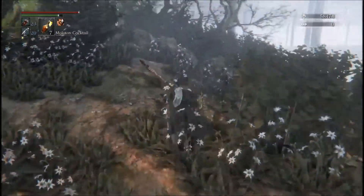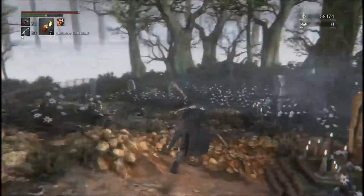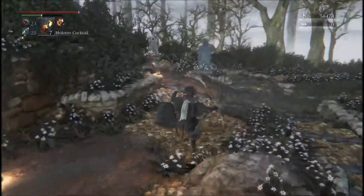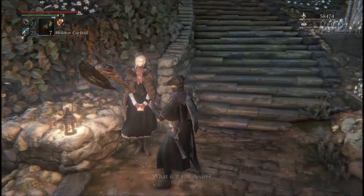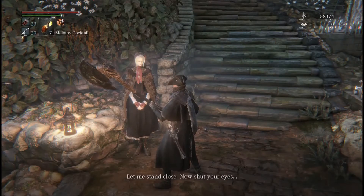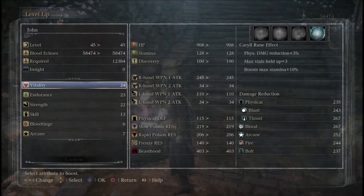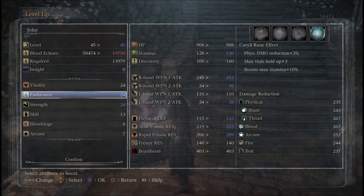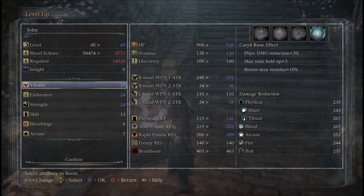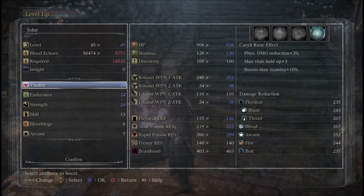All right, let's go take on that guy after I level up. I'm pretty sure he's fire. Let's increase strength and endurance - 5,000, yeah that's good. 130 to 252 to 38 - yeah, let's go with this.